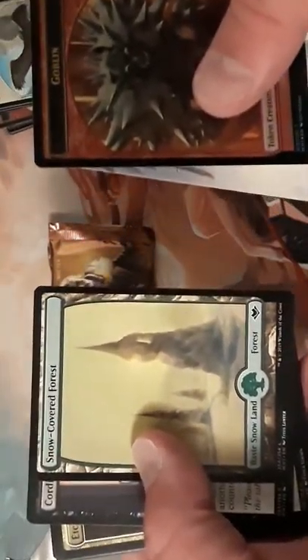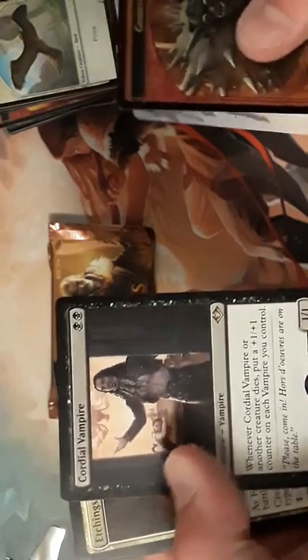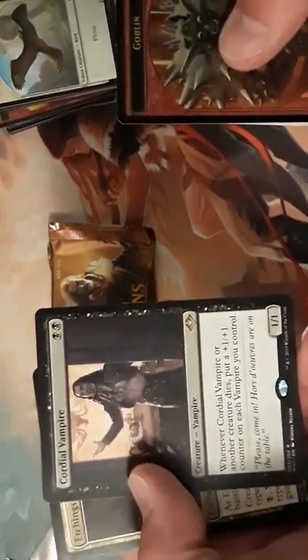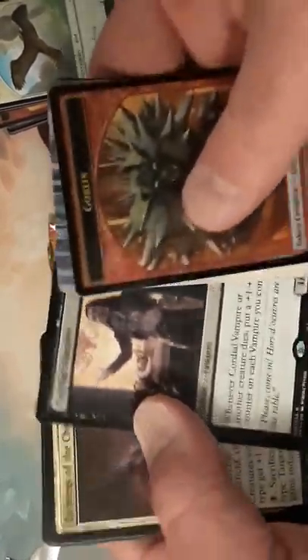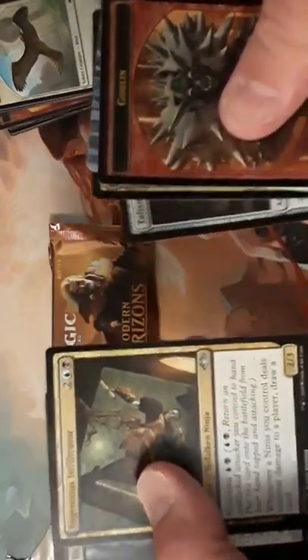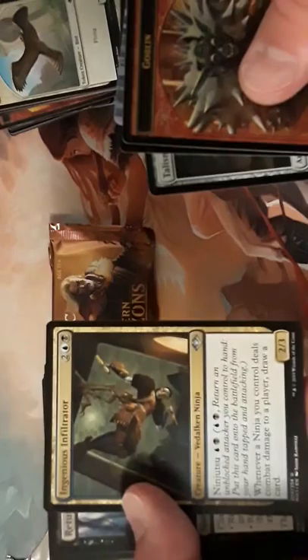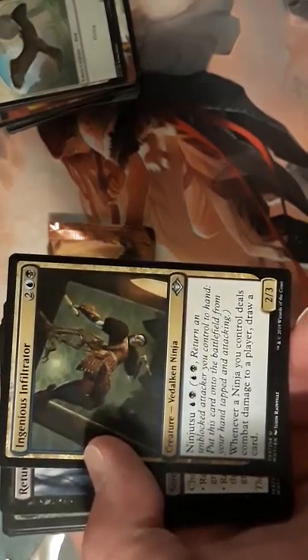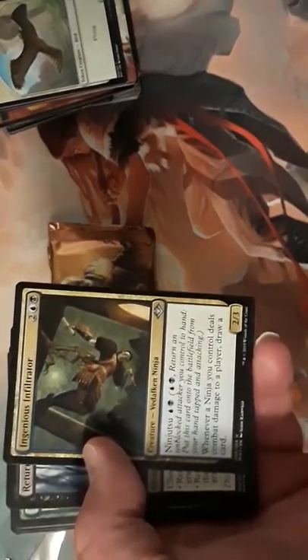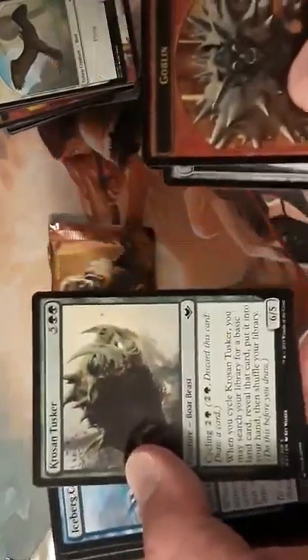Snow-covered Forest. Cordell Vampire — pretty decent: anytime another creature dies you can put a counter on every Vampire you control, but if you have Changelings with it, it gets really good. Etchings of the Chosen, Talisman. Ingenious Infiltrator — another decent Ninja. You can play it on turn two if you have a one-drop. A lot of people are playing the Changeling 1/1 Vampire on turn one then flashing in cards like this on turn two, which gives a real advantage. The old Cycle card, Iceberg, and Mob, which is good.